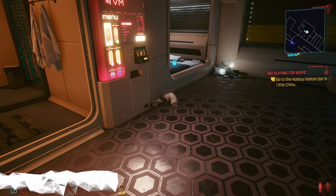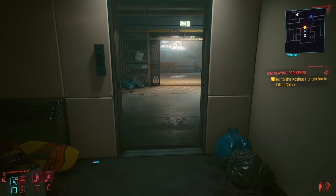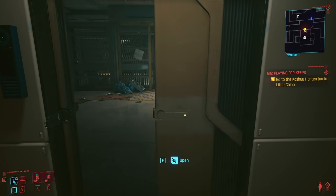This is Fire Spark 81 with your daily dose of video goodness, and welcome back to another informational Cyberpunk video. Today I'm going to show you how to quickly and easily get to V's secret mansion. There are already a bunch of videos showing you how to do this, but they're all super convoluted and they really don't need to be — it's actually really easy.